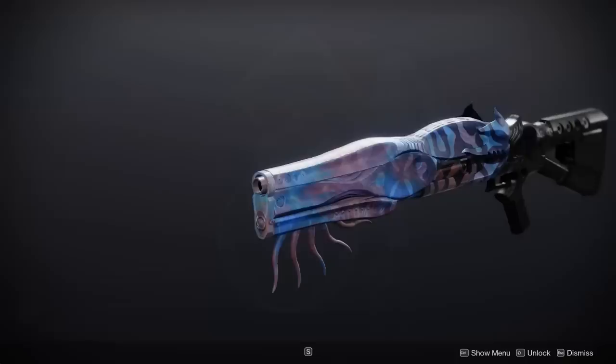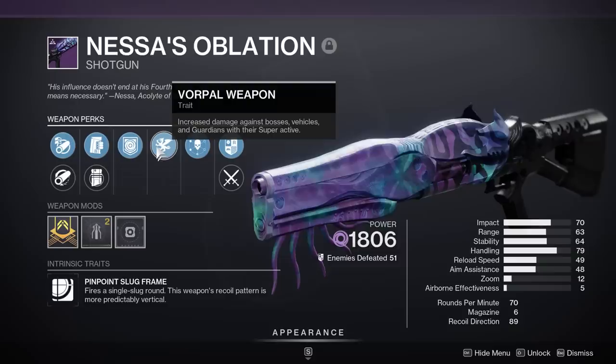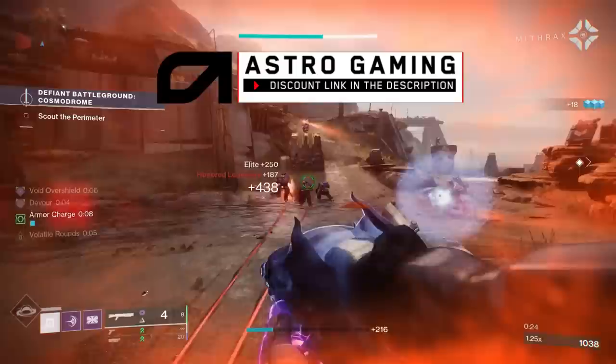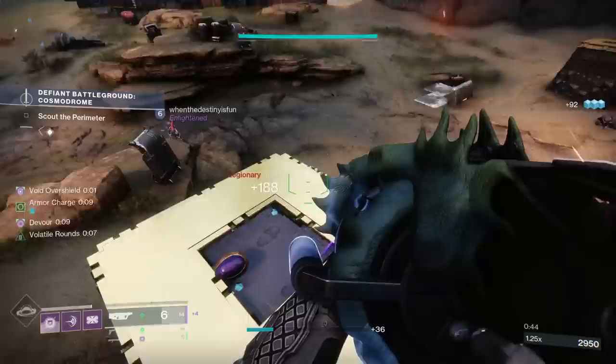My special weapon is the Nessa's Ablation Void Shotgun. This is a Pinpoint Slug Frame archetype, and I have a pretty saucy roll here with Assault Mag, Repulsor Brace in the left slot — where defeating a Void-debuffed target will give me an Overshield — Volatile Rounds, and Vorpal Weapon for increased damage against bosses. A Pinpoint Slug Frame shotgun with Vorpal and damage-increasing perks is already very good. The fact that it's Void, especially this season with how juiced Void is with the extra Volatile Rounds in the Seasonal Artifact and Bricks from Beyond, this could be very meta during this season specifically.